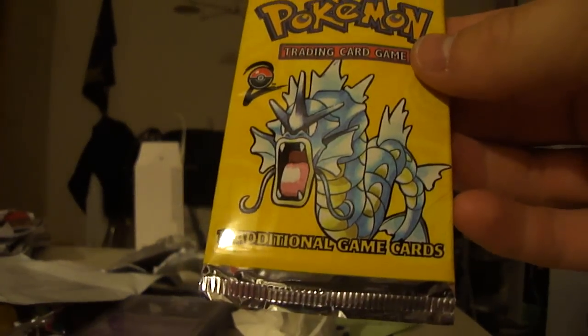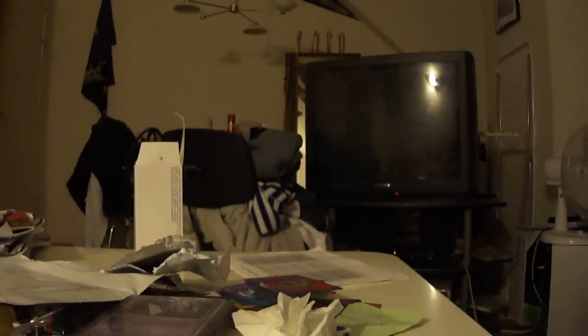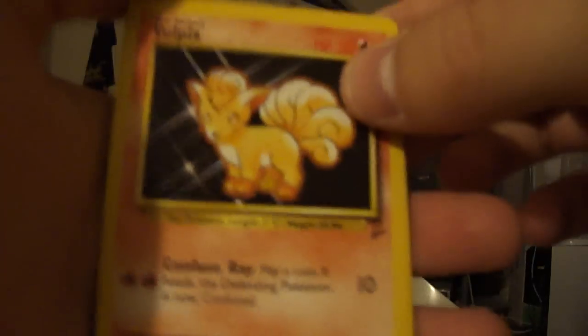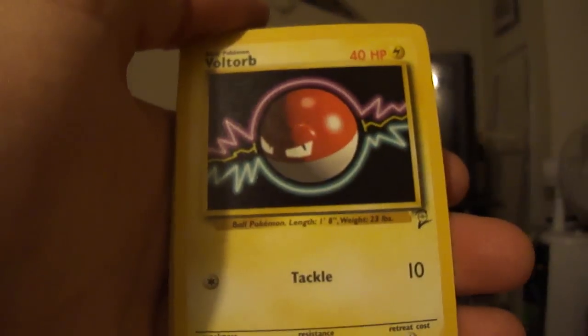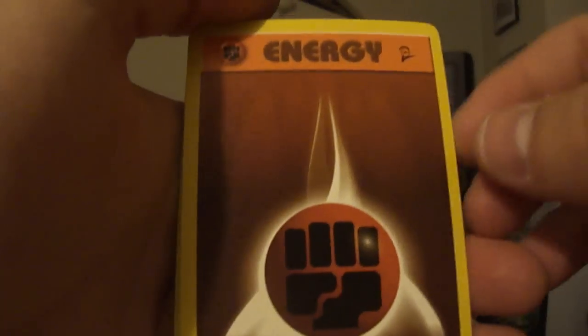It would be nice to get a holo from the old sets or something. I think it's 3 and 1 because there's no reverse in this one. Okay, we have a Vulpix. This brings me so much back. Poliwag. Voltorb. Bellsprout. Energy Removal Trainer. Fighting Energy.